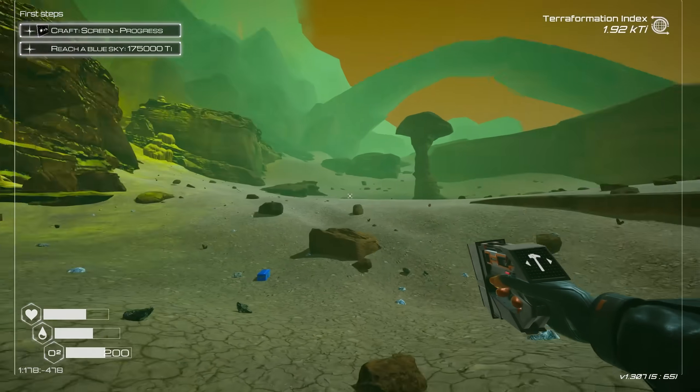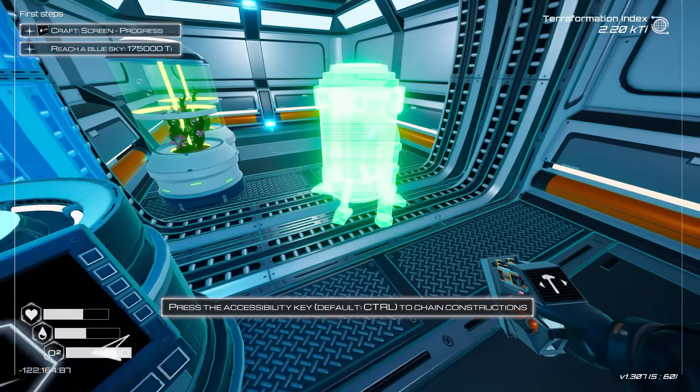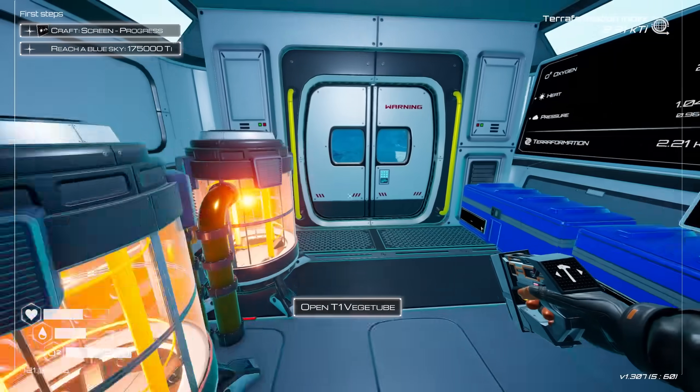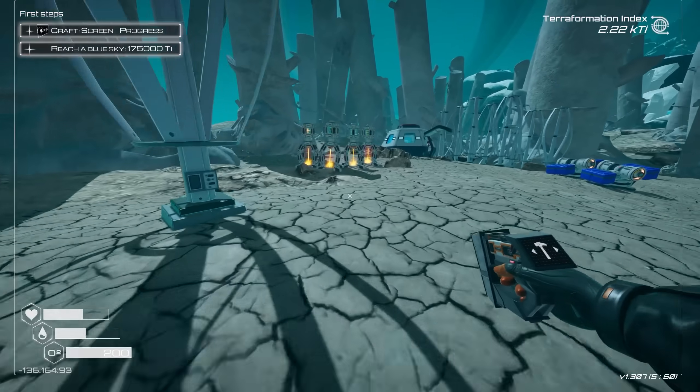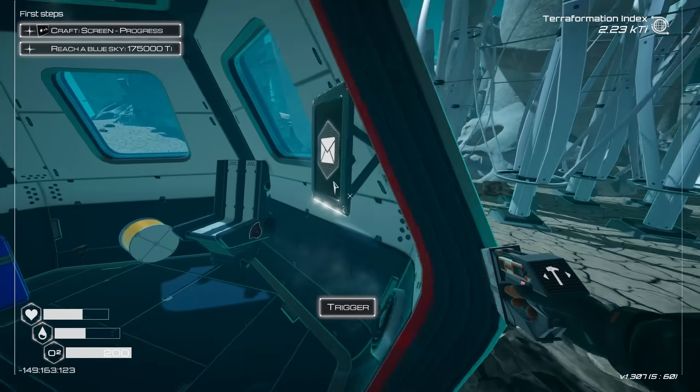Whatever the hell this is — I still have to go up there. There's so much to do. Okay, so that has given us our second heater. Thankfully we still have enough power, so we got two of those, two of those. We got four mining rigs. We're doing okay for T1. We got to unlock that T2, though.